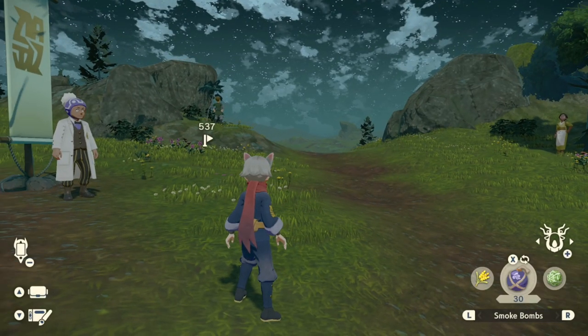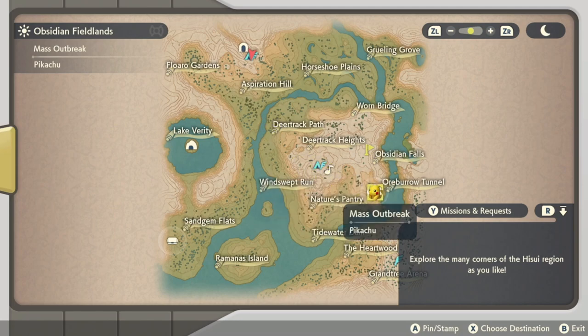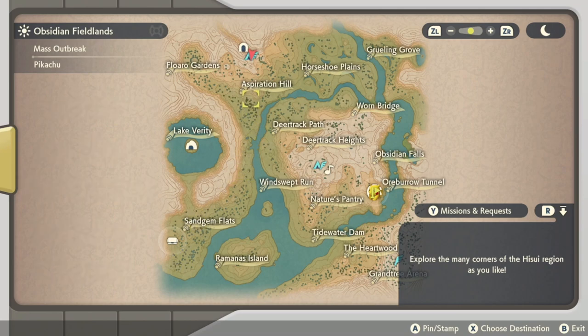My next tip seems really simple, but it's something I think people don't really consider. Massive mass outbreaks and regular mass outbreaks are not the only way to get shinies. They do give you really good chances, but they're not the only way. Especially once you have the shiny charm, you have really high chances of finding any Pokemon on the map as a shiny — it ends up being 1 in 816 for any random Pokemon once you have the shiny charm because you have the completed dex. If you have a perfected dex, it's even better than that. So just flying around while you have a shiny charm can net you some shinies on most maps.